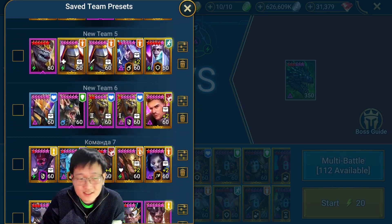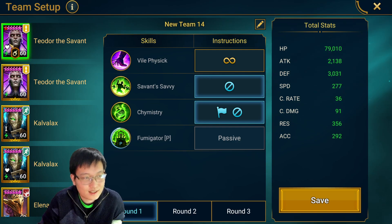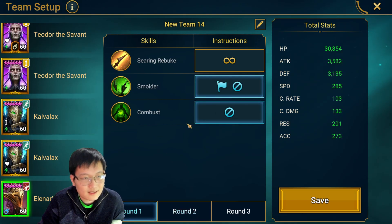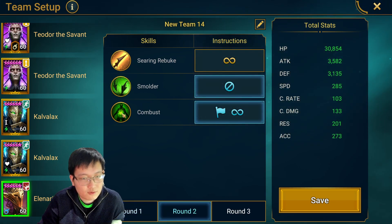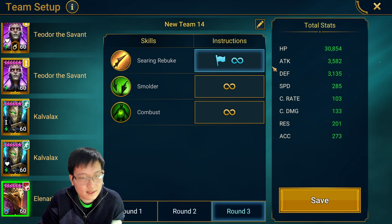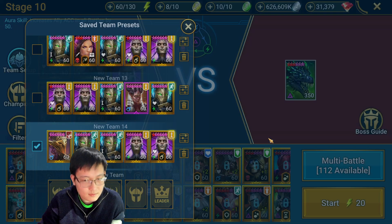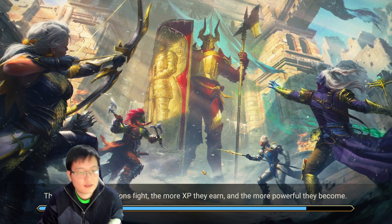Let me show you guys the AI setup. This is not a guide video, just a fun strat I'm sharing. Teodor first wave: just use the detonation and don't use anything else. Second wave: don't use anything else. Cavalax doesn't matter honestly. Elanaro first wave: use the two poisons. Second wave: use the detonation. Third wave: just use A1 first to put HP burn. That's pretty much it.